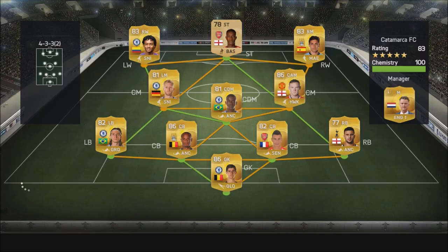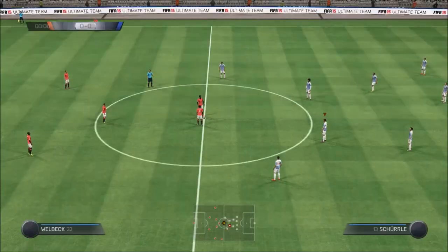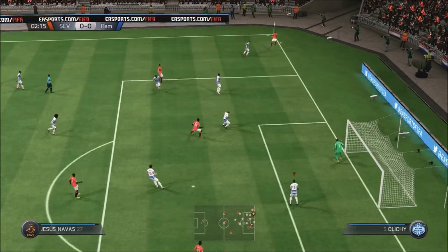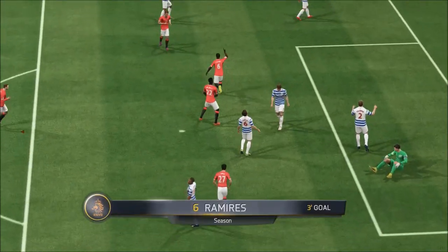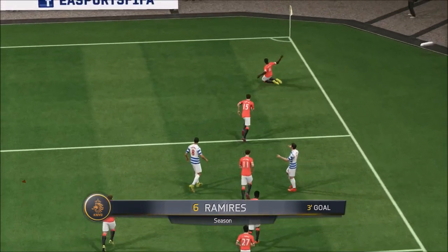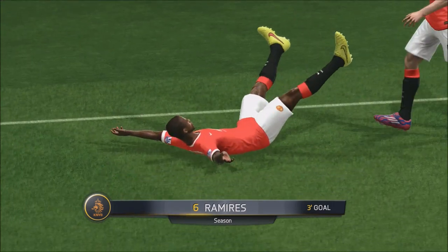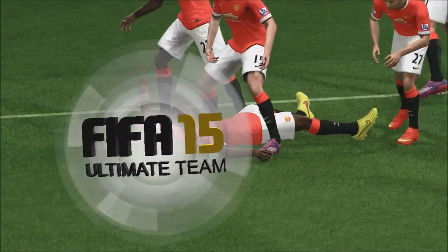As you guys can see, he's got a very quick squad — the likes of Welbeck, Cordado, Navas, Schoen, and Ramirez. Roni's not that quick, but he has got some very quick players, which I knew would cause problems as soon as I saw that. So the first goal does go to him as expected. It's a good goal by Ramirez, fair play. Richard Dunn was in a bit of no man's land, not too sure what he was doing there. But that didn't really surprise me — I knew we could still get back into this.